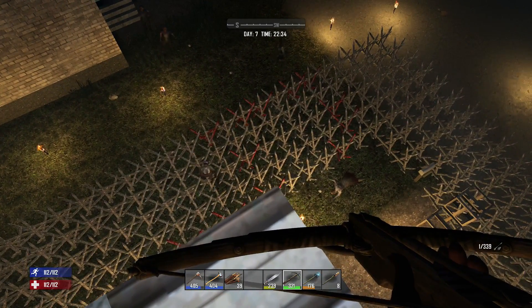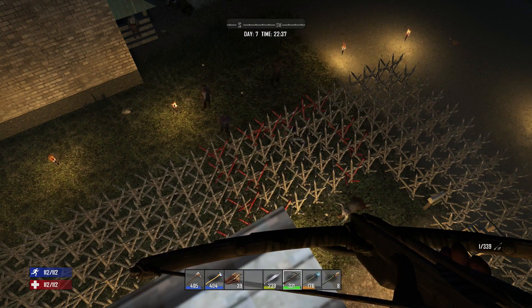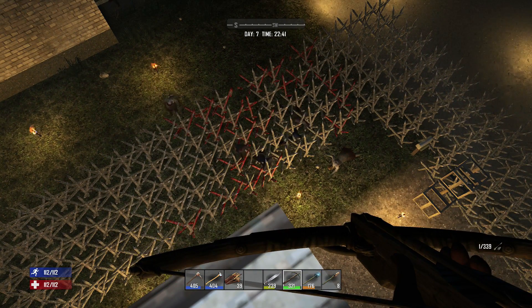There we are - that's where the horde is coming from. They come a couple at a time and then more and more. You can see they're starting to hit my spikes. It breaks their legs and forces them to crawl, which makes them slower. Special zombies also can't perform their special moves if their legs are broken.